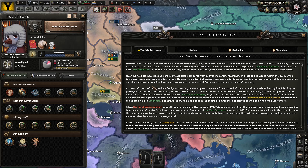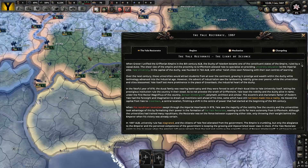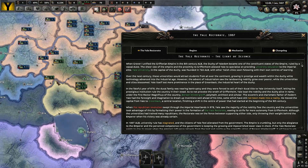However, the advent of industrialism saw the land-owning nobility grow ever poorer, while the universities and cities blossomed. Yale itself lost more prominence in the place of Greenback, the industrial heart of the Duchy. In the fateful year of 878, the Ducal family was nearing bankruptcy, and they were forced to sell off their ducal title to Yale University itself — incidentally, Yale University is right here in the southwest of this duchy.